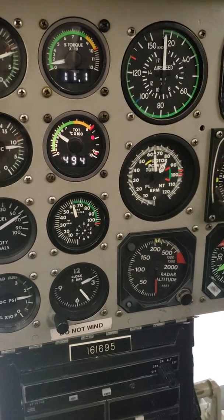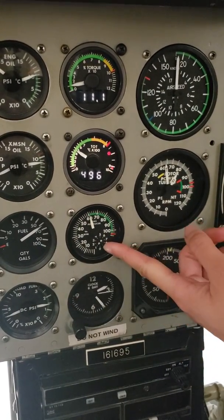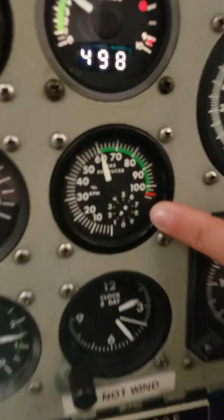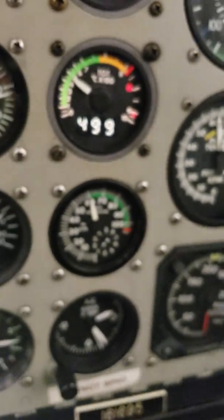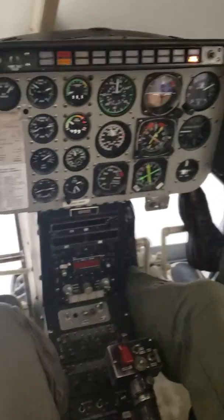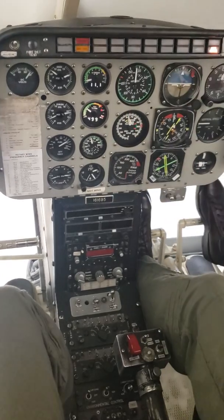One thing I learned today — this is tens and this is ones, so this is actually 61, not 6. Way quicker to read. So the instructor will say NG stabilized at 61%.